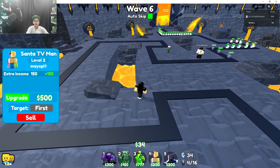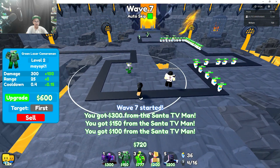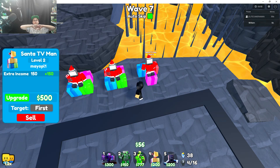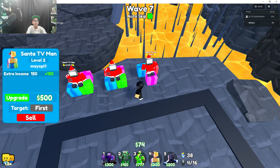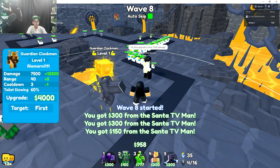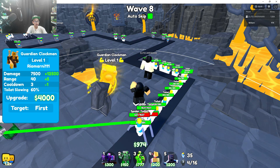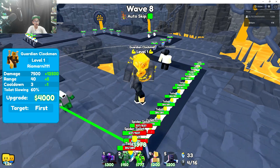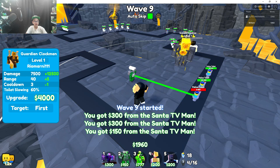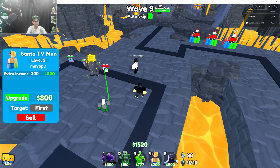He almost has enough to place it — 1,600. Alright, you can place it now. The first upgrade does something with toilet slowing. Dang, that's really good — 60% slowing! That's better than the green laser.